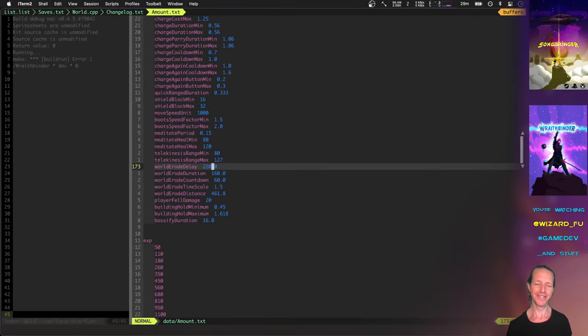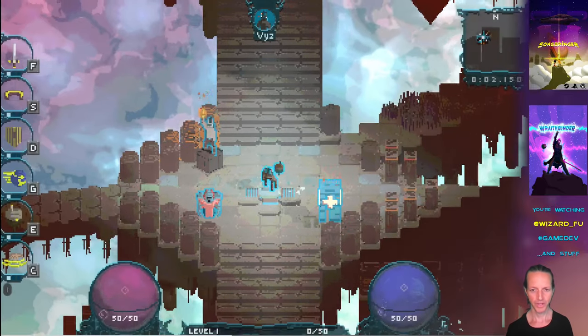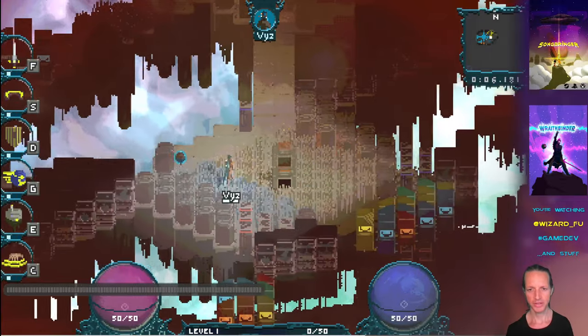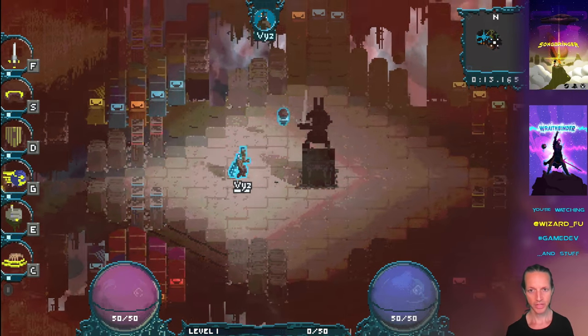Hello there! Let's check out what's new making the game Wraith Binder. This week I've been doing some fun stuff with the Bossifier. This Bossifier is the thing that turns you into a boss in the middle of the map. And there's a new animation and some sound effects for this.